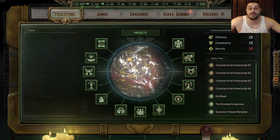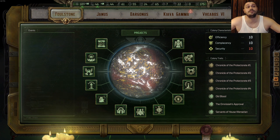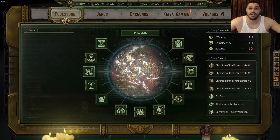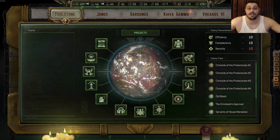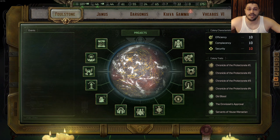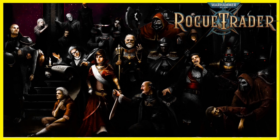Warhammer 40K Rogue Trader colonies guide. Many of you asked what upgrades to take and in what order, what to do for colony traits, and how to get the biggest benefits out of all five colonists: Foulstone, Janus, Dargonus, Kiava Gamma, and V-Boss Six. This video will show every upgrade in a specific order with every choice during events for colony traits, and explain in brief detail what everything gives.